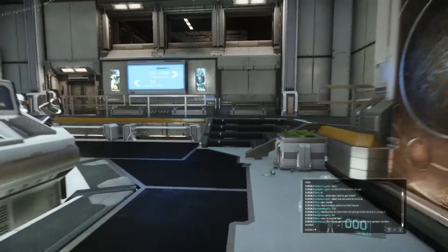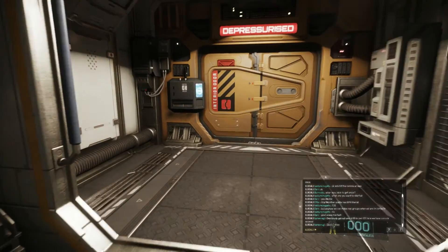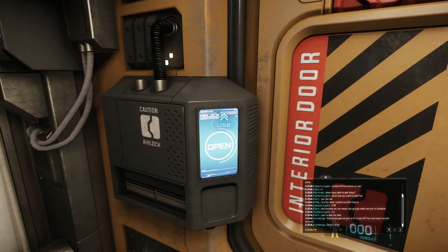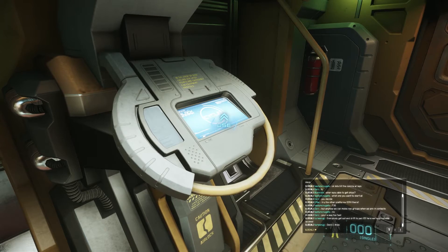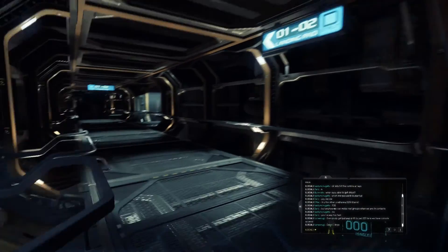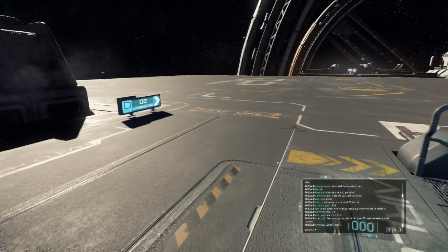My frames are a little funky today, but whatever. Just follow the signs to D — landing strut one. I do not know what is going on with my frame rate, it's falling apart. Things are lagging a little bit on the server. This is a Player Test Universe — this isn't even the main alpha, this is the test thread of the alpha. D1 — here we go. I'm going to head out here, and there's my ship!